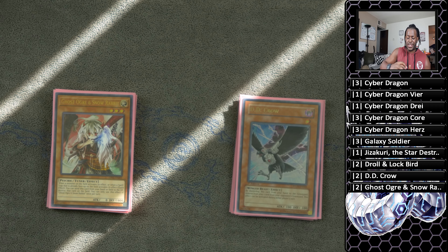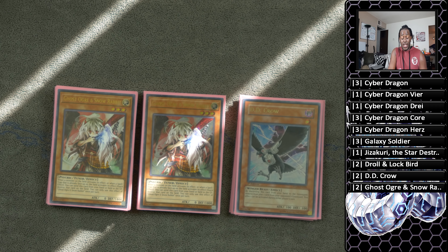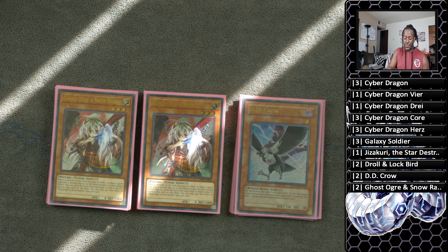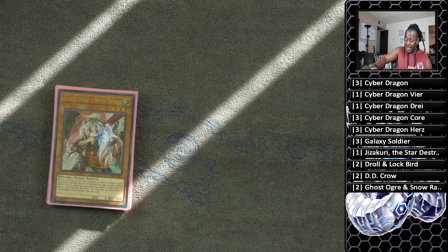And then two copies of Ghost Ogre and Snow Rabbit. This is to stop Summon Sorceress, because almost every competitive deck right now loves Summon Sorceress, but it's still a very powerful card in its own right, getting rid of certain cards that your opponent controls. That is it for the main deck.